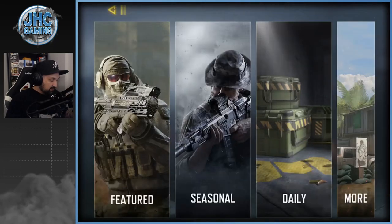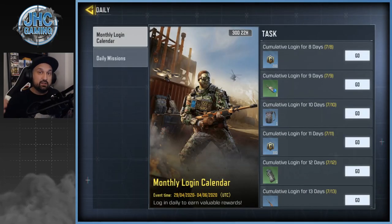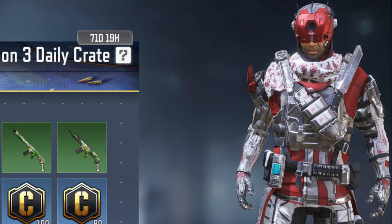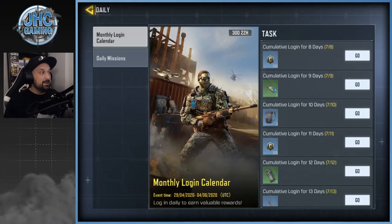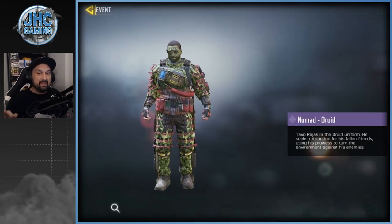The first change in the game at the start of Season 6 is the daily rewards. We used to have daily login rewards and something called daily crates — that's gone. So the way we got Terence Brooks and Lev Kravchenko with daily crates is no longer available. We now have daily login rewards with monthly calendars, and there's a free skin on the calendar.